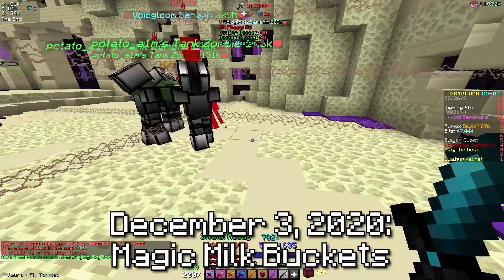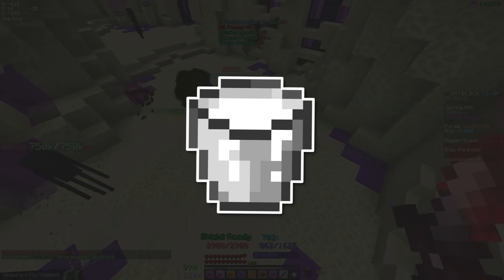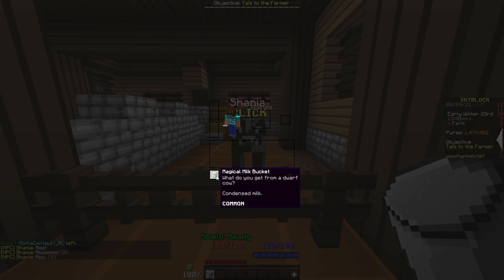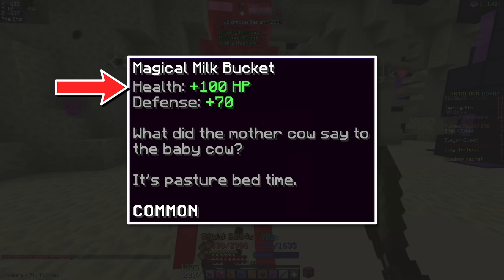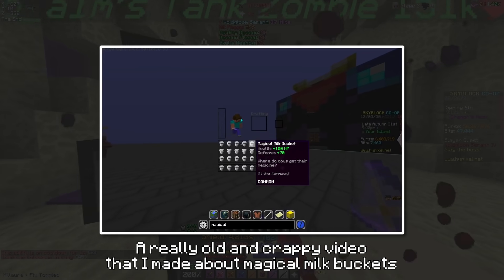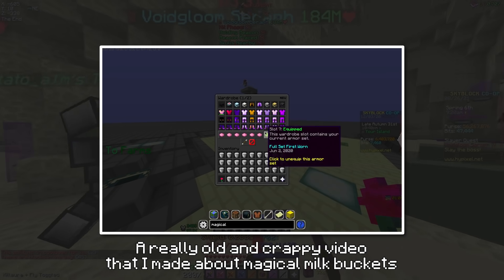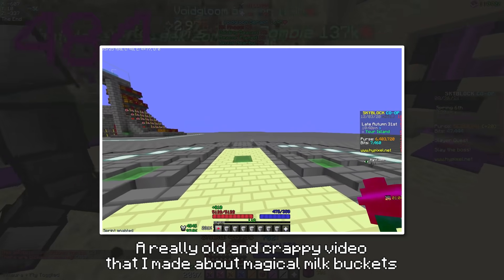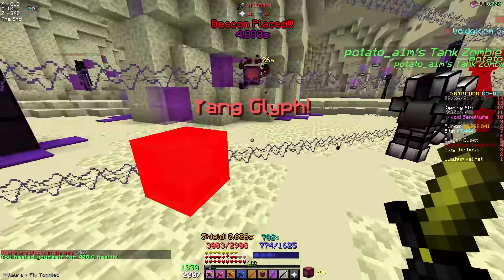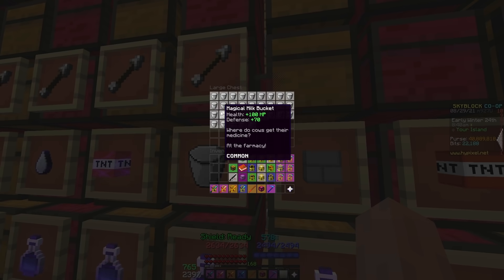Just the day before the enchanting overhaul, a new item called the magic milk bucket was added. You could get it from milking the cow in the farm area of the hub, and the item gave plus 100 health, plus 70 defense, and came with a dad joke on the side. Not long after, people realized this was another inventory talisman. Magic milk buckets were fixed the same day they were introduced, and those unused ones have been rotting in a chest ever since.